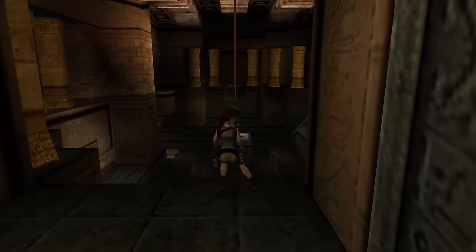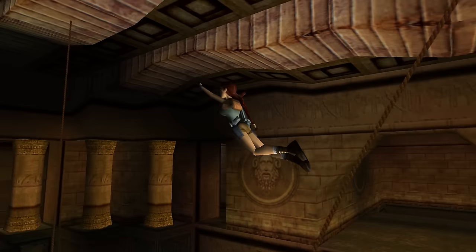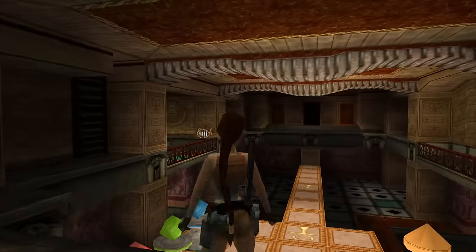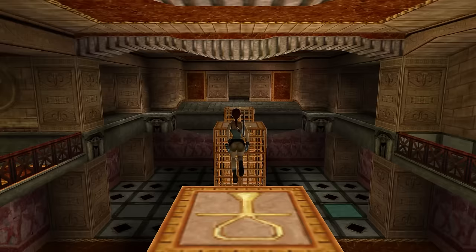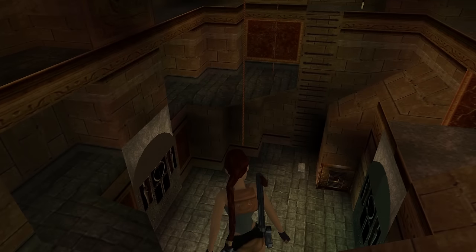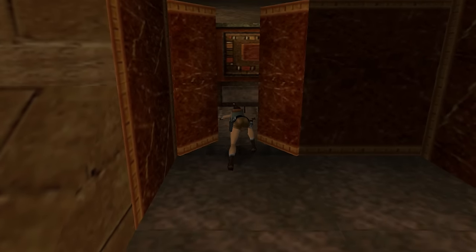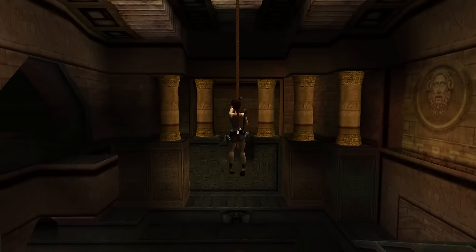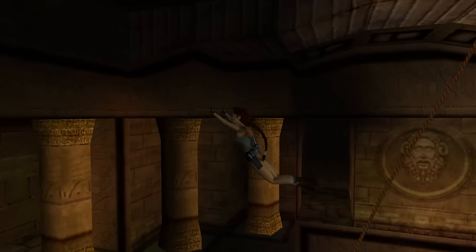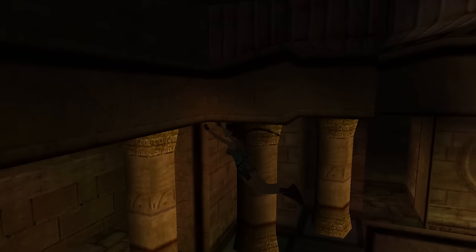Tomb of Semerkhet has a secret that requires Lara to jump between three ropes — just like the horrendous double rope secret in Catacombs. Depending on the outcome of the game of Senet, a different path to finish the level will unlock. The winning path is short and easy, while the losing path is long and hard — but the losing path has a bunch of secrets while the winning path has none. So the only reason you'd ever want to lose that stupid game is to go get those stupid secrets. I could just not give a crap about secrets, beat Semerkhet's ass, and live happily ever after. But here I am, a slave to my secrets obsession, having to deal with three ropes. Thankfully they're in a straight line, so I guess it could have been worse.